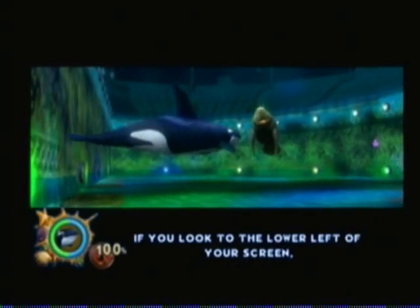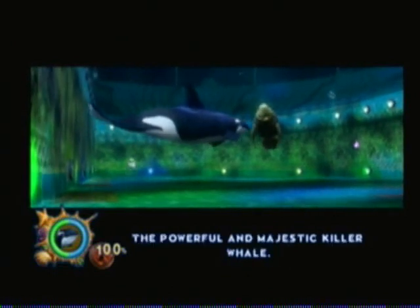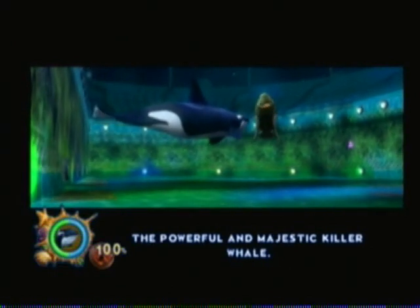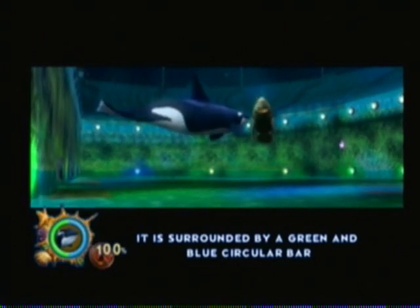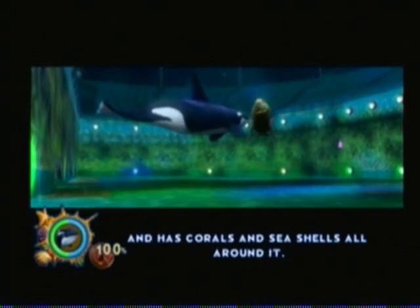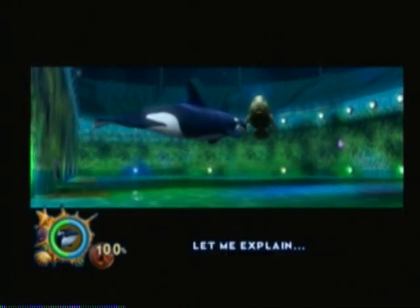If you look to the lower left of your screen, you will see the awesome picture of Shamu, the powerful and majestic killer whale. It is surrounded by a green and blue circular bar and has corals and seashells all around it. This indicator will help guide you throughout our adventures.